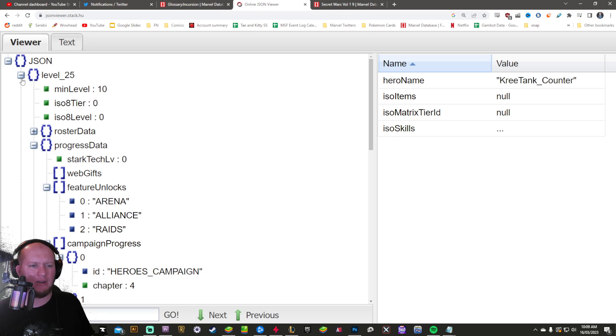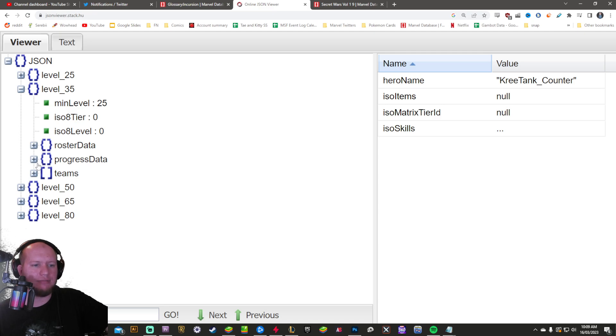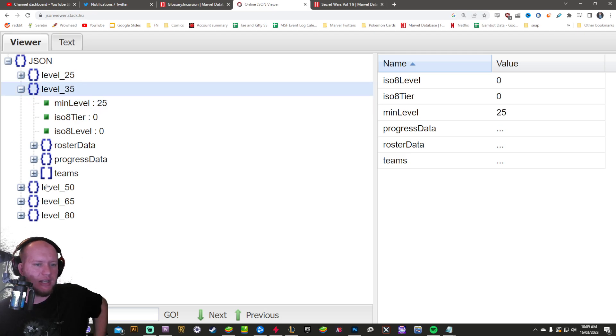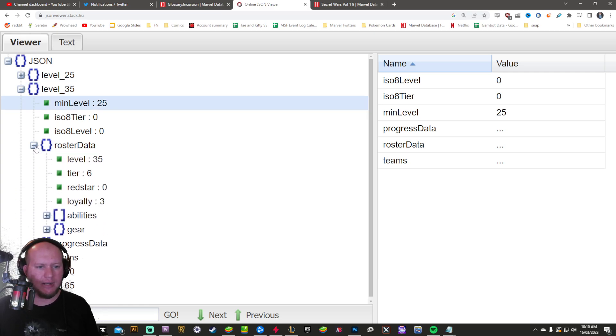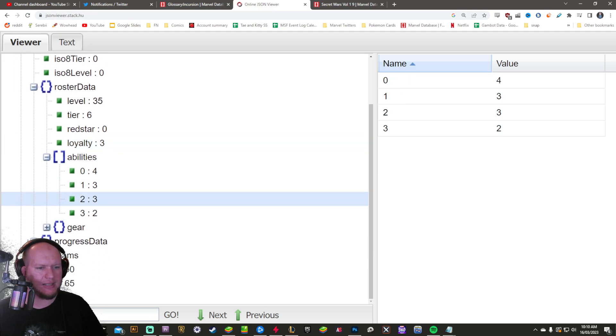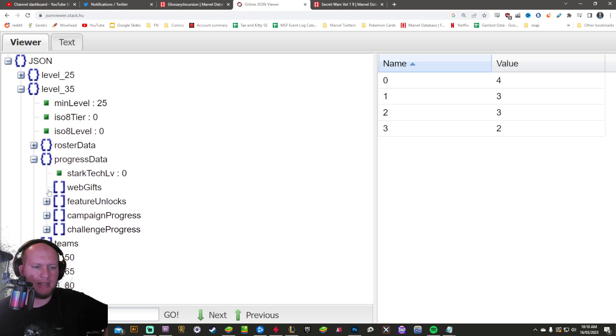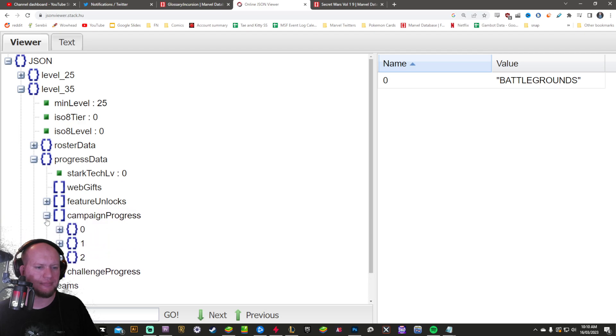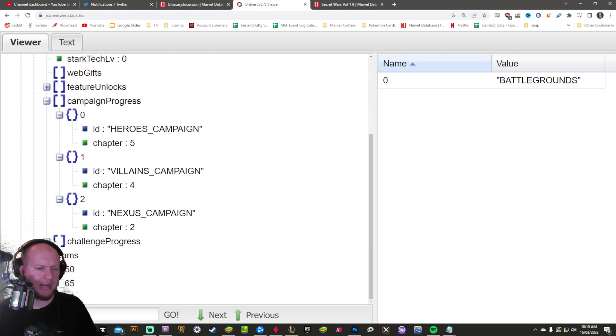I believe Fury requires four star currently, or possibly three star. So that is the level 35 tier, which requires you to be level 25. You can chain through them as stepping stones. Level 35 boosts characters to level 35, gear tier six, loyalty three — that's three star. The teams are probably the most important thing here. This tier is unlocking arena and blitz — in the files, blitz is called arena and battle arena is called battlegrounds. You also get heroes campaign, villains campaign, and challenges up to tier five.